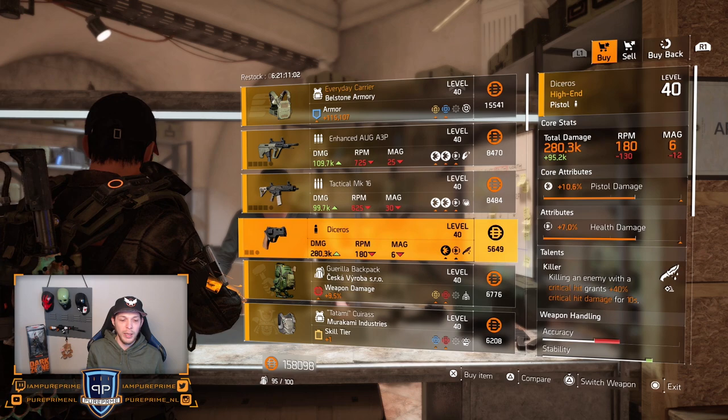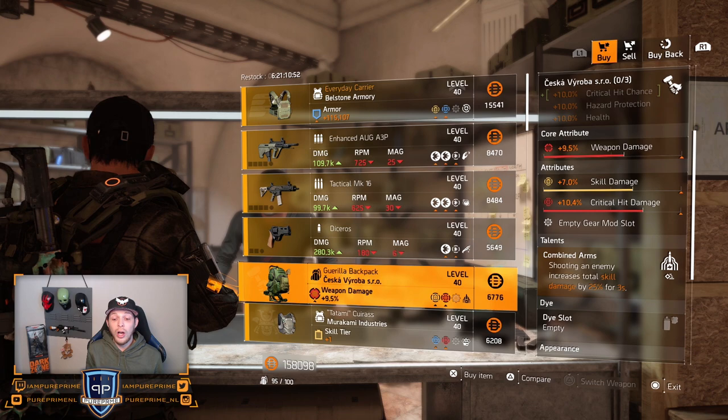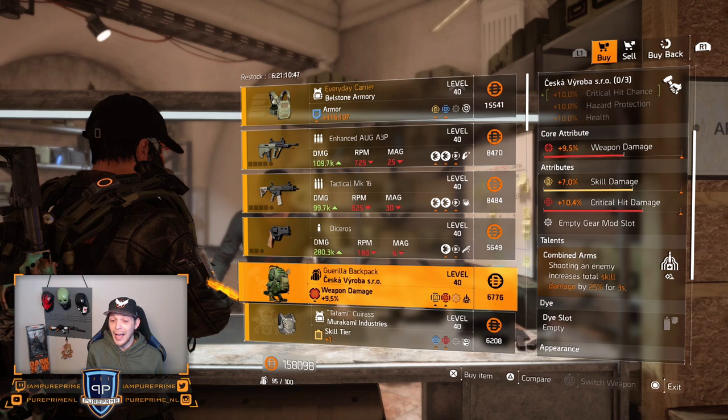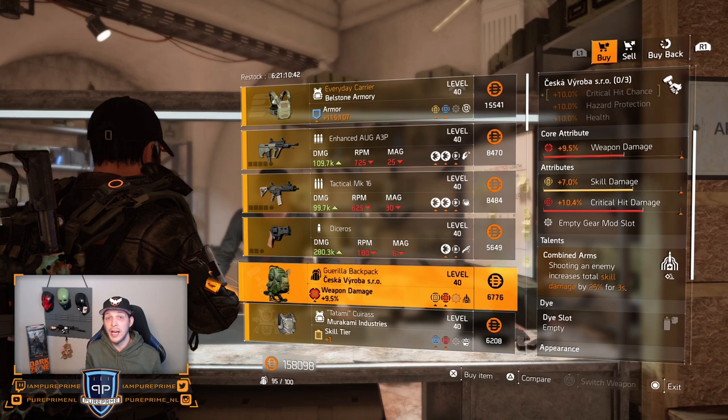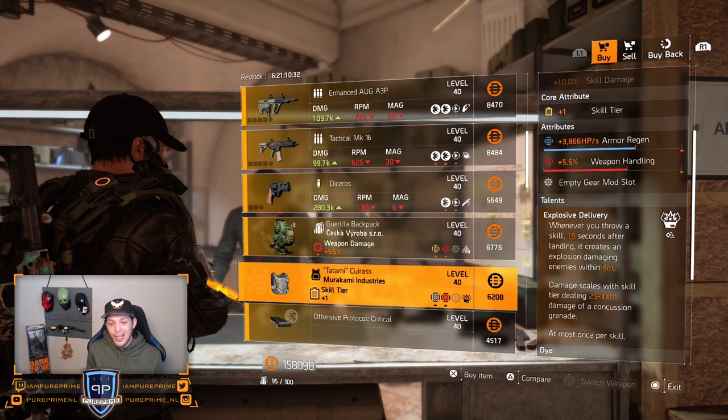For me they need to be god rolled or very high rolled to pick them up. Over to the backpack from Seska, and this could be something because you can combine this with your crit skill build. It already has Combined Arms, it already has that skill damage on there and the critical hit damage. So the only thing you have to do is roll that weapon damage higher or roll that weapon damage away for skill tier. You have a pretty decent backpack for your crit skill build. Over to the Murakami — not great.